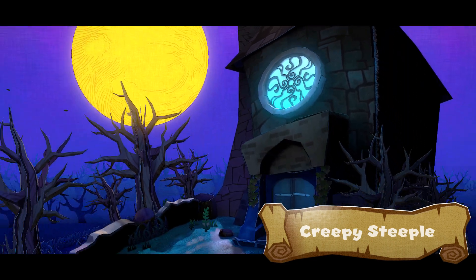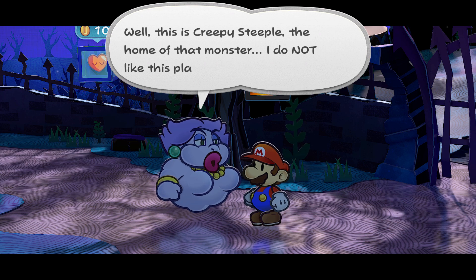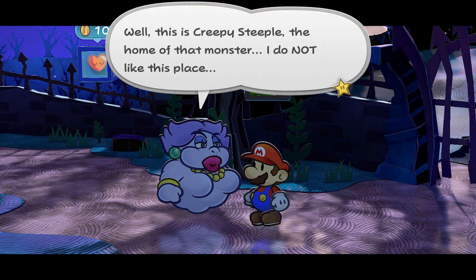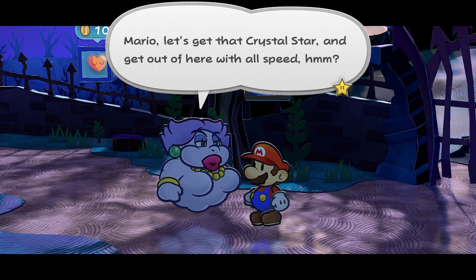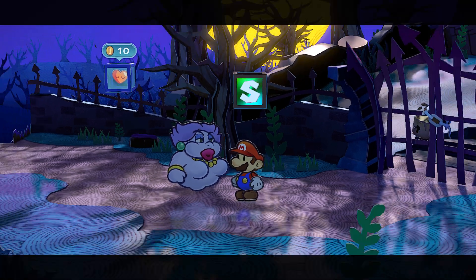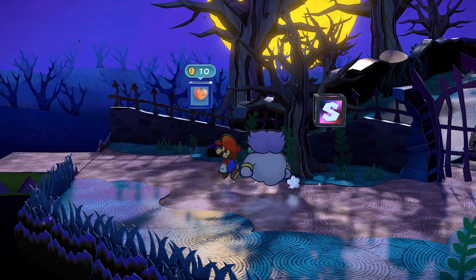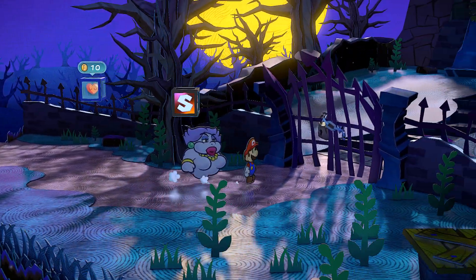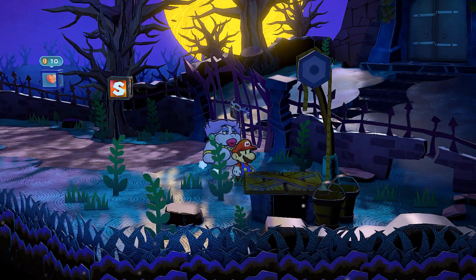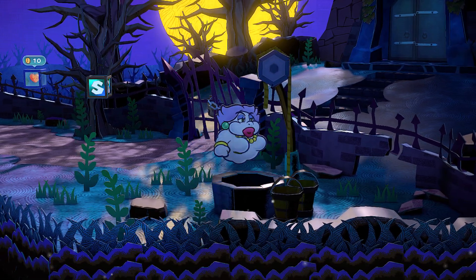We've reached something — Creepy Steeple! That's our destination. This is Creepy Steeple, the home of that monster. I do not like this place. Let's get that crystal star and get out of here with all speed. And there's a lock in there so we can't get in — we have to sneak in through the well. We gotta take the long way.